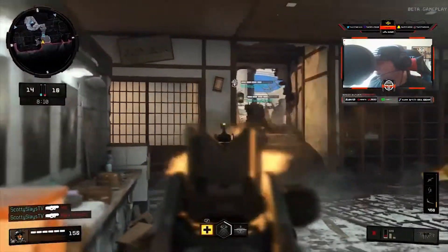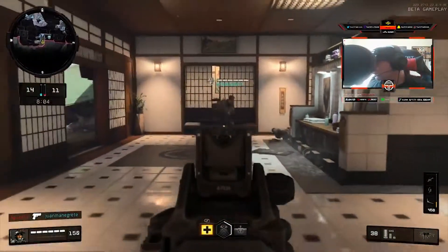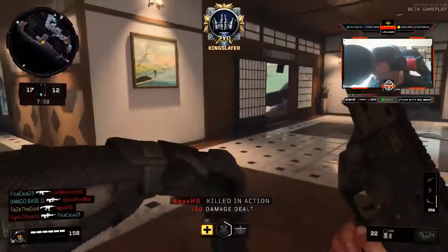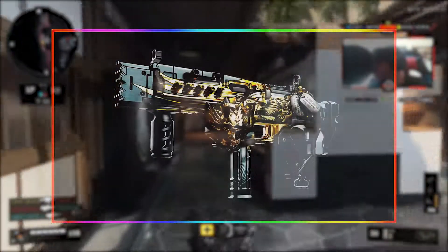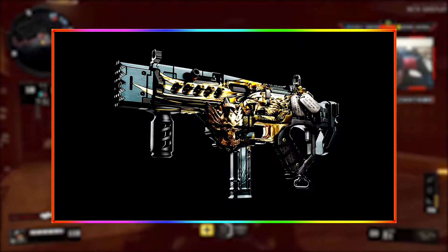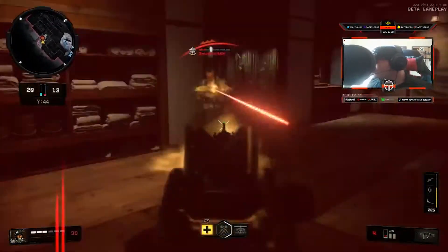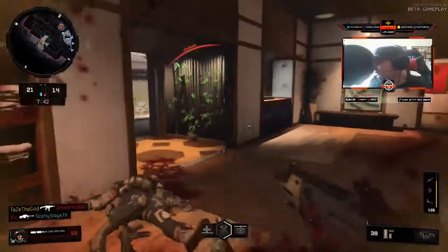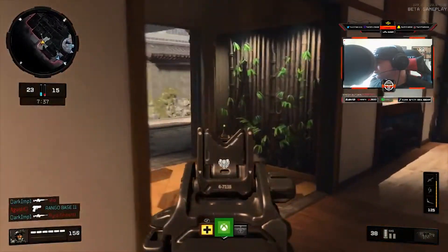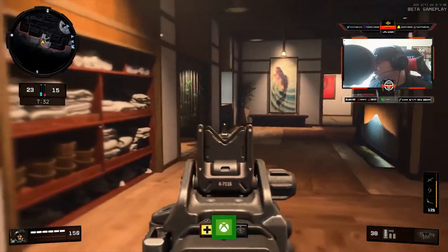Once you have all the variants completed, you're able to get the Mastercraft version of the signature weapon. For instance, with the MX9 — as you guys can see on screen — this is literally what it looks like, and oh my god, this is absolutely amazing. It is a beauty. Signature weapons are supposed to be the most badass-looking weapons in Black Ops 4, but this Mastercraft version might be even more badass-looking.